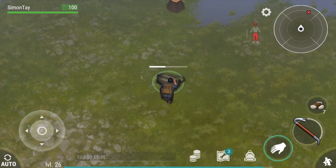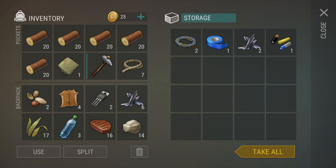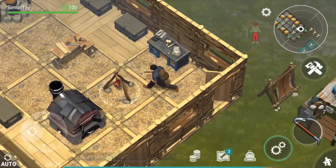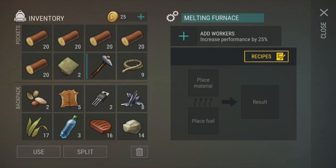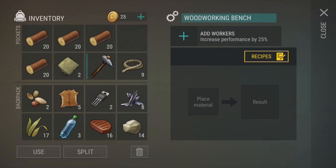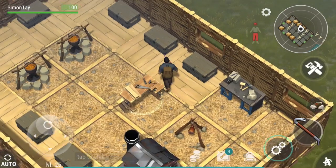If you only get like 20 pine logs per trip, you may not have enough to cook stuff or create things from your home base. And it is a very frustrating thing to see your base stagnant, unable to upgrade your base to defend against the zombie hordes.